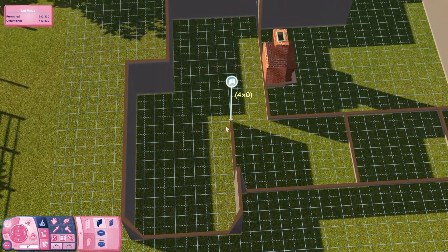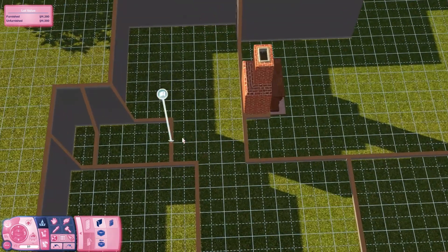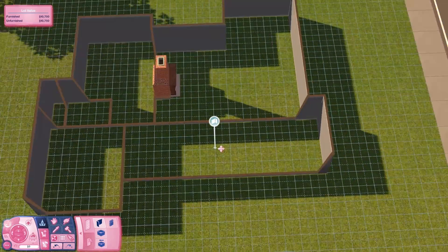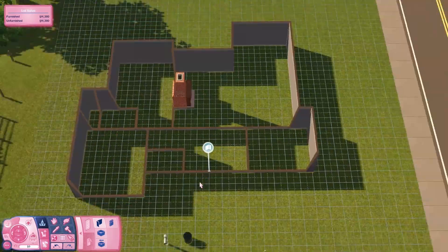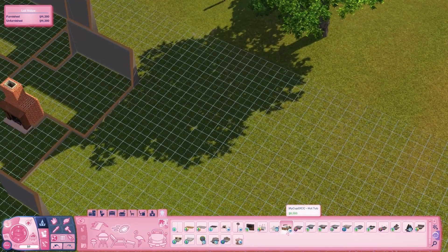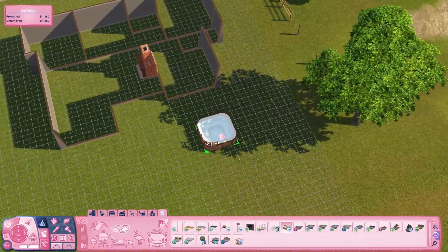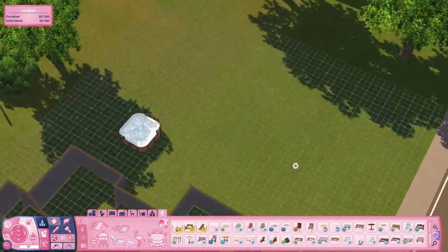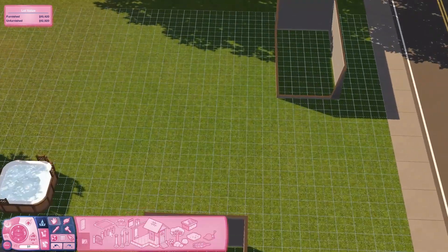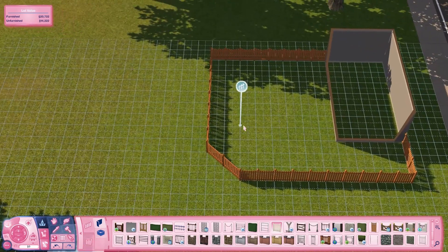This week we have what I've called the Relaxation Retreat — it occurred to me that's also the exact name of one of the Sunlit Tides lots or something like that. I swear I've seen it in the game before but this has nothing to do with that. It's a 30 by 40 lot, three bedroom, two bathrooms, a nice family home inspired by a random real estate listing I saw and thought it would be cool to build.